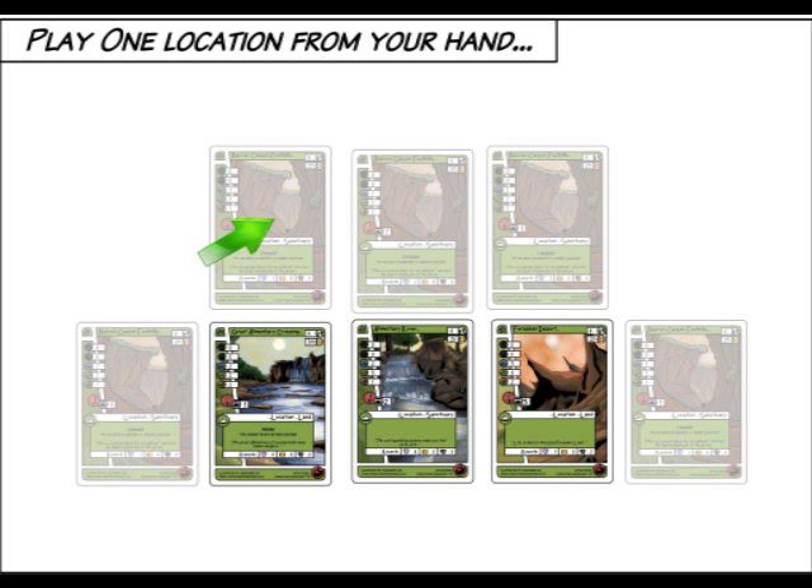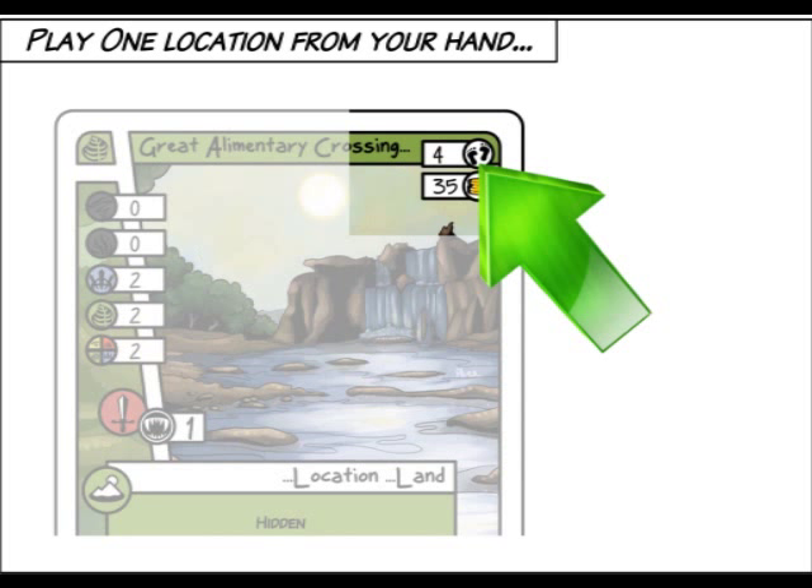All locations in location zone 2, both yours and your opponent's, are connected as long as they are adjacent, so you can move across onto the enemy's locations. Roll one die — you may now move to another location. The locations have a footprint in the top right that determines what movement is needed for you to move onto it.